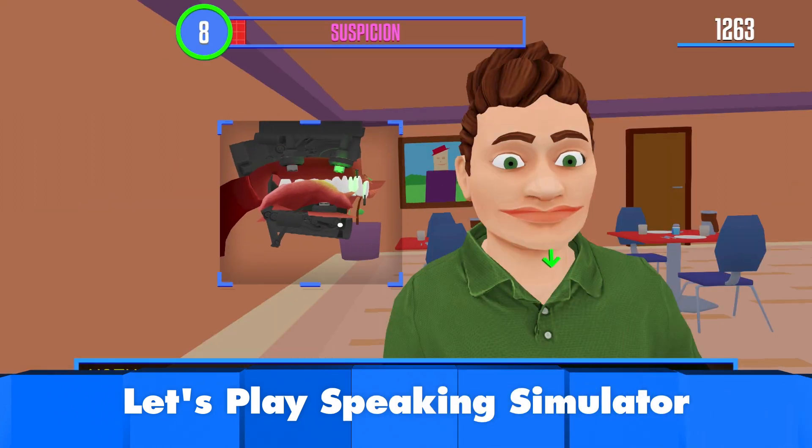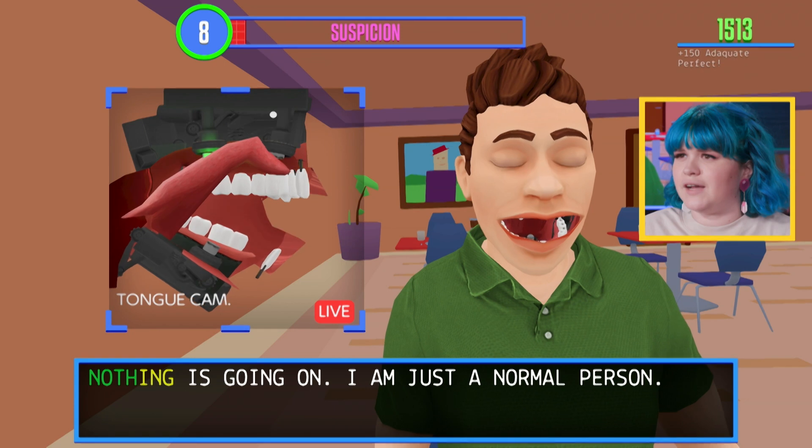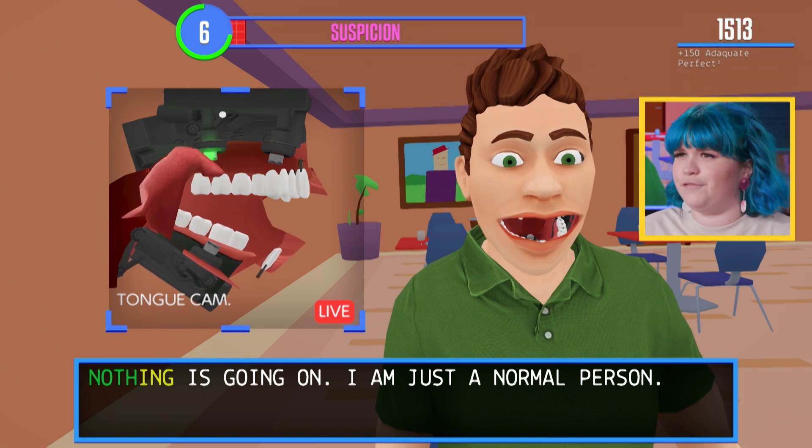And Jem gets her tongue in a twist in a Let's Play of Speaking Simulator. Open. Touch the tongue to the roof. It's so slimy! Why is it so slimy? Tongue twisters aren't really that hard though. I mean, Peter Parker here to pick up a passport, please. Nailed it. On with the show.